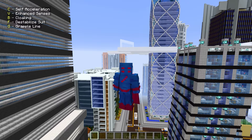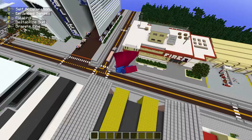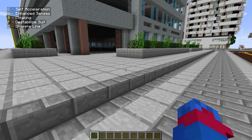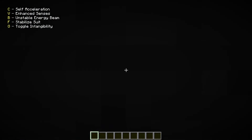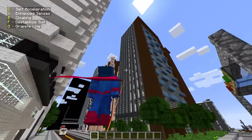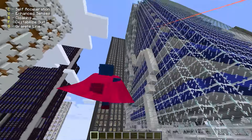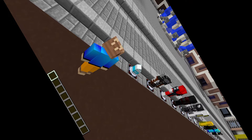Next up is Illumination 2099. He's already faster than Fistfield - 173 kilometers per hour. We've got cloaking which is invisibility. He has a destabilized energy beam and intangibility - easy! We can fly and we have a grapple line. If you know this character, let me know in the comments if it's exclusive to this pack. The destabilize power is actually a cool idea.